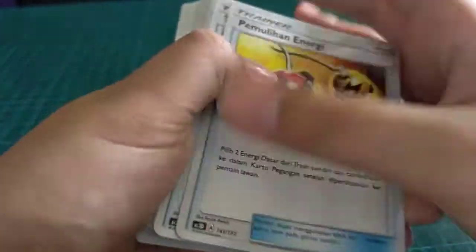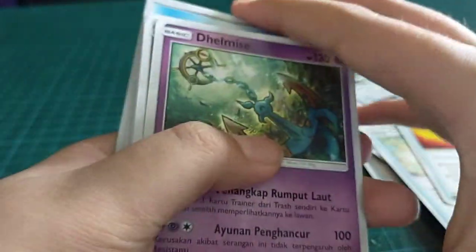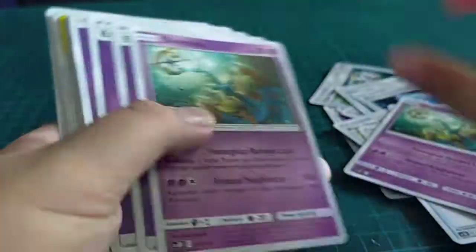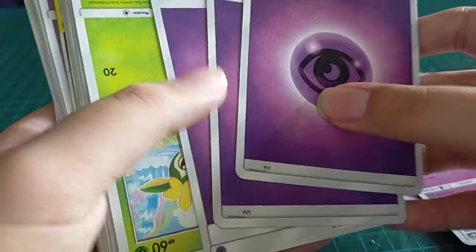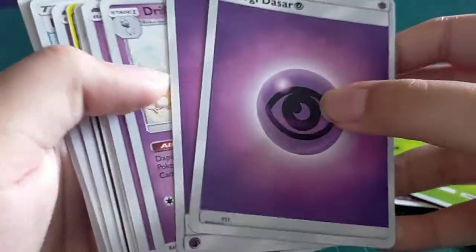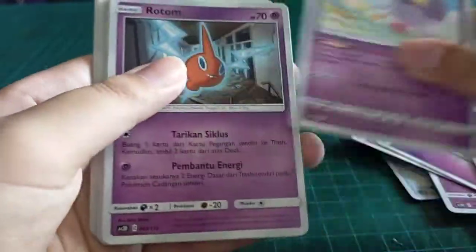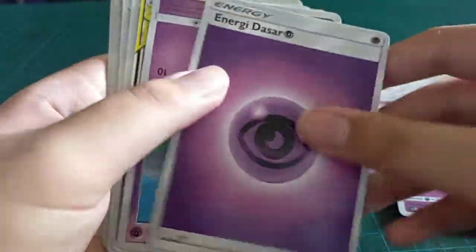So many trainers — brick after brick. Now we got some Pokemon... no, just energy, energy, energy. Drifblim, Rotom, more energies.